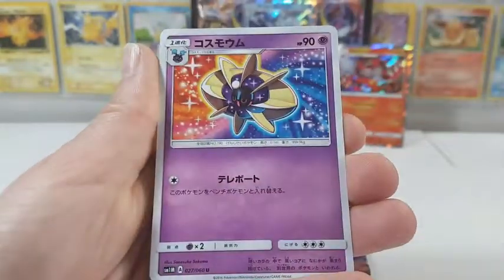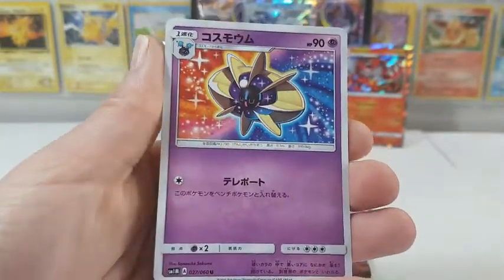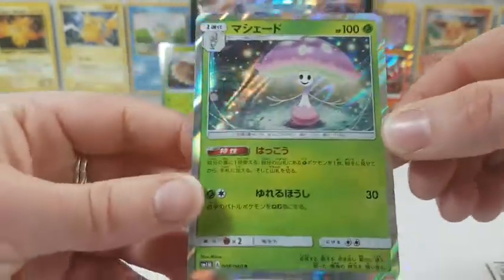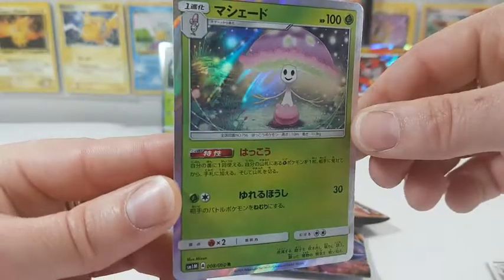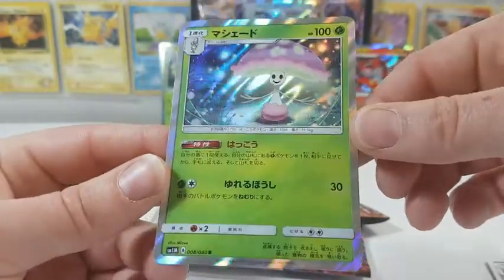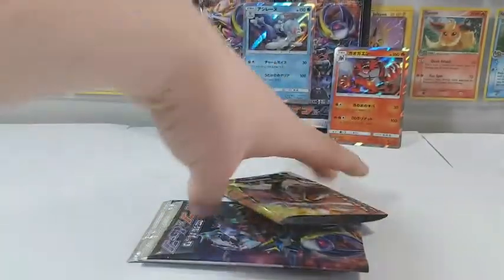Togedomaru. We have — oh look, it's Nebby's evolved form. I can never remember the name of it. And the last card — oh look, we've got another holo. I think this is called Shiinotic or something like that. It's one of the new Pokemon from Alola and it's nice and shiny and it looks like a mushroom. Very nice pull.